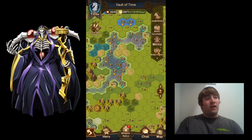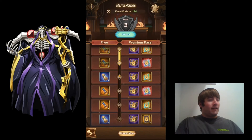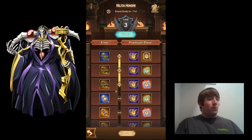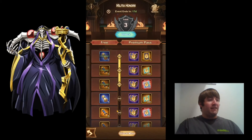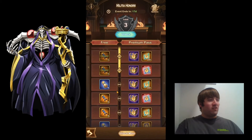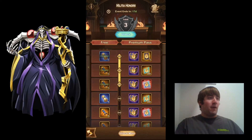There's also militia honors - this is a new feature. You can get both normal and faction scrolls, and the way to get those is by completing these quests. These quests are for increasing your title - every time you increase your title you gain medals, and you can use those medals to claim normal and faction scrolls. It looks like you get 10 normal scrolls and 10 faction scrolls total from militia honors.